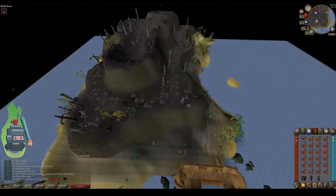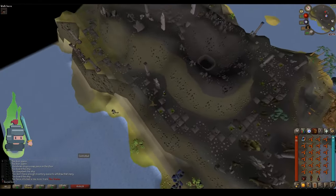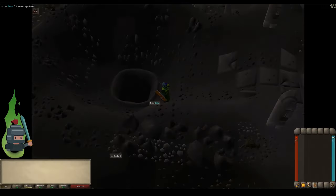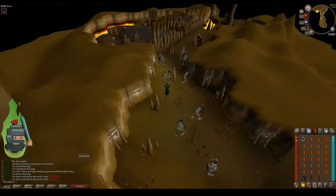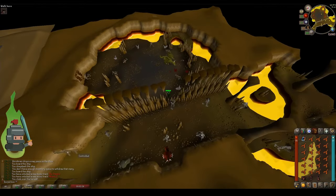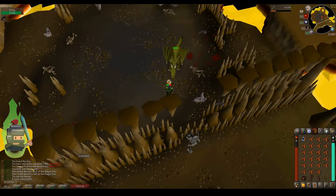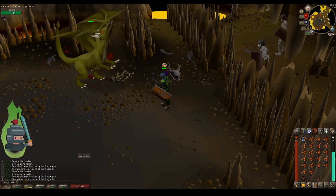I'm going to speed the video up, but what you need to do is head to the top. That big hole at the top is where we're aiming for - make your way around the volcano. It's just one big circular path. Ignore the lesser demons - you don't want to be taking damage before you get going. Enter the hole and here we are at the dragon. There are a few mobs - the skeletons are aggressive and will try to go at you. Be wary because as soon as you walk over, you get instantly attacked. She hit me with two dragon fires and took like half my health off straight away. So get that Protect from Magic prayer up and continue to kill Elvarg.